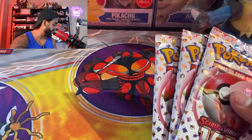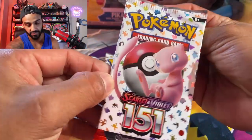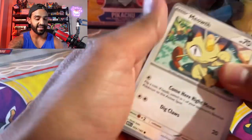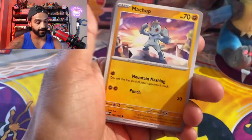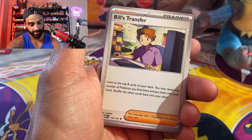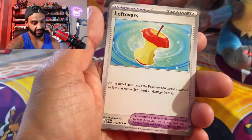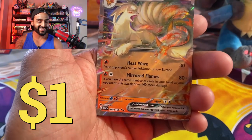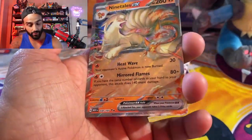Let's see if we can pull anything crazy today. Would love to pull one of those illustration rares, hopefully one with the starters. Let's take a look at our first pack of Scarlet and Violet 151. So we got a Clefairy, Machop, Geodude, Golbat, Leftovers, a Ponyta — and let's go, we managed to get an EX card! We got the Ninetales EX! Very nice. Pokémon actually stepped it up with their EX cards.